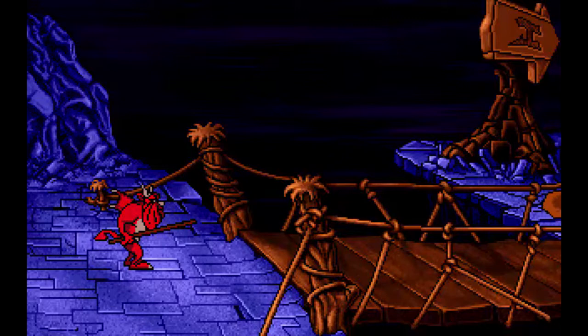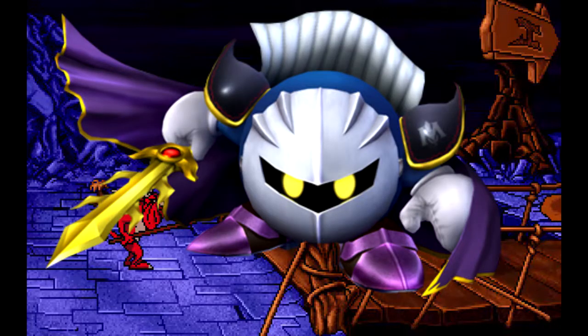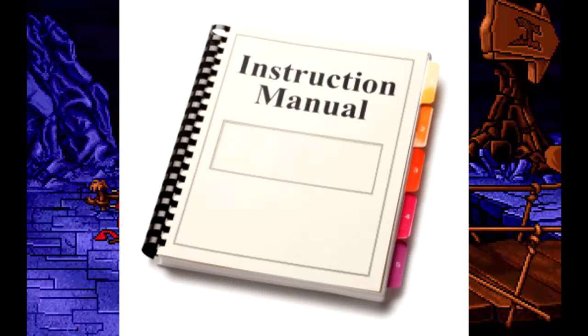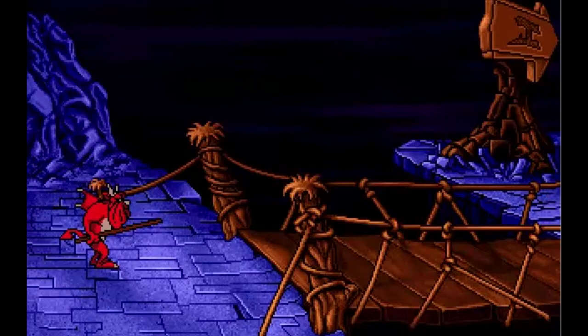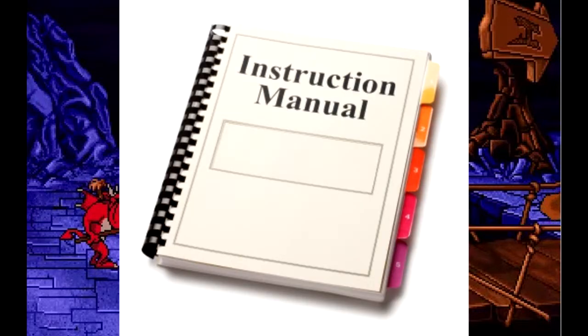I was about to give up and deem this game broken when I remembered that Steam actually had a manual for it. I pulled up the manual and it told me that X and Z perform actions, F3 takes me to the options menu, and Control plus J lets me set it up to joystick mode. So I go back to the game and they don't work — none of them do anything. Control-J doesn't do shit, F3 doesn't do shit, and X and Z don't do shit. Did the manual just lie to me?